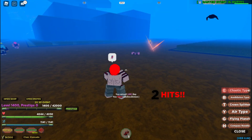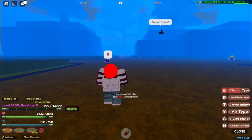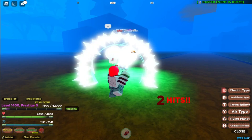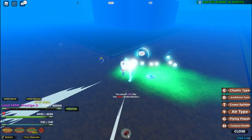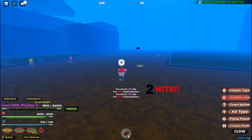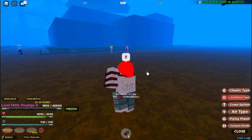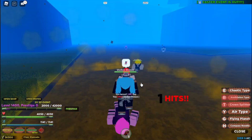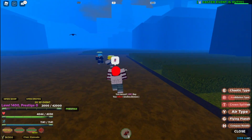Now for the second move — Annihilation Type. You can move with this attack and also move the camera angle. The third move is Crown Sculpture; it just teleports you to the enemy and hits them.